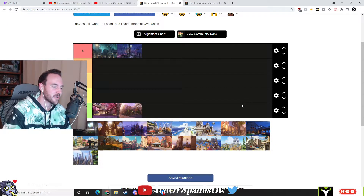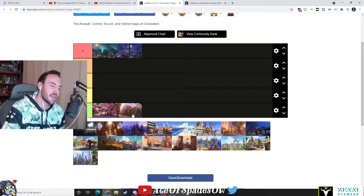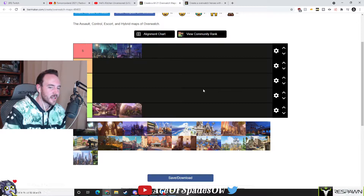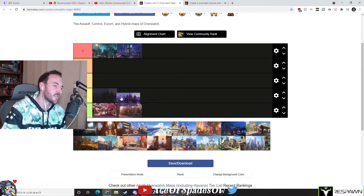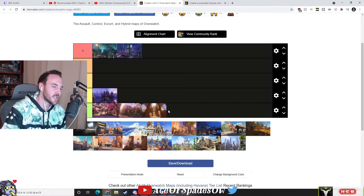Paris — definitely trash. Looks nice, Paris looks nice, but the layout with that one choke is definitely terrible. All the two CP maps honestly... Volskaya isn't that bad — it's like a C, the best two CP map they have. But Anubis — yeah, that's going in D as well.